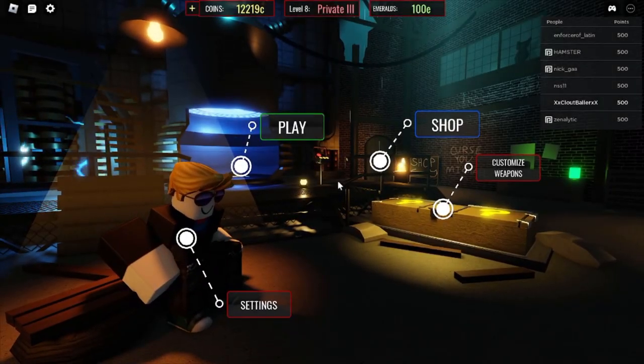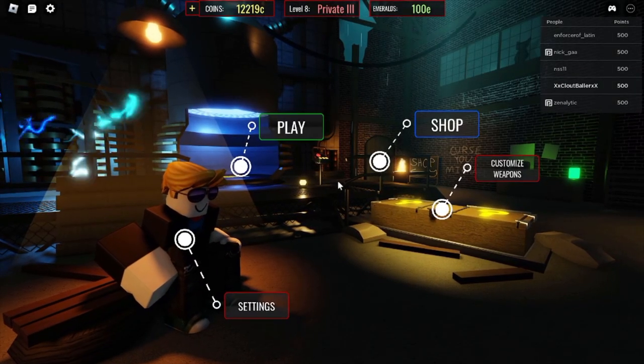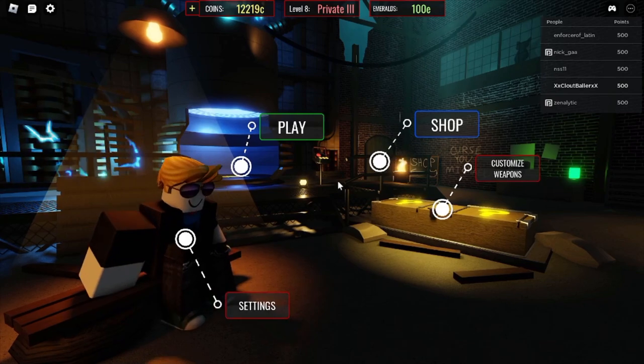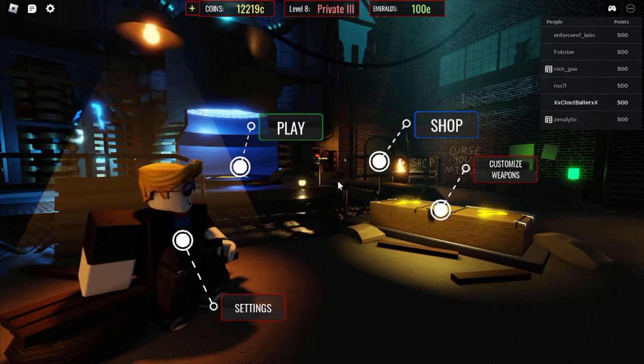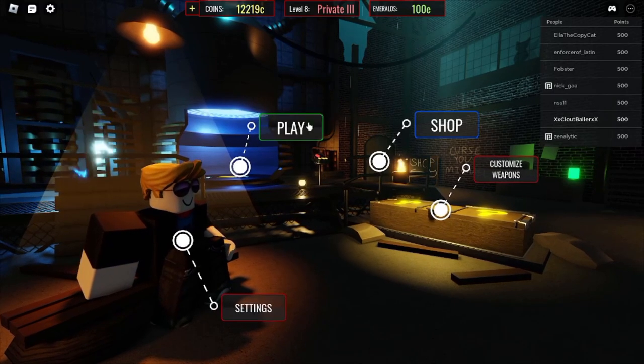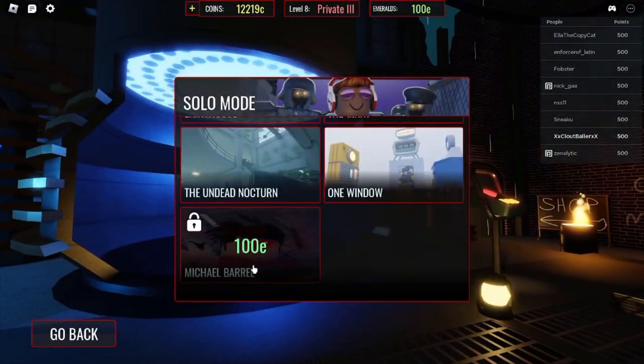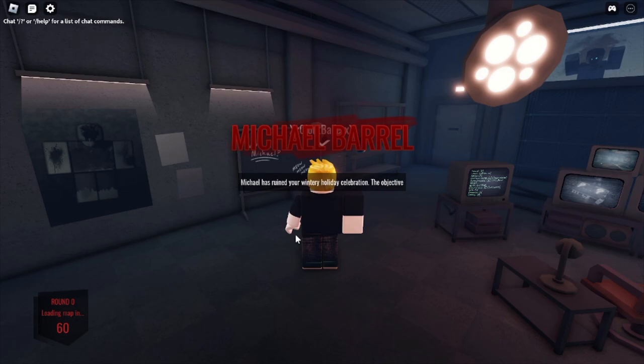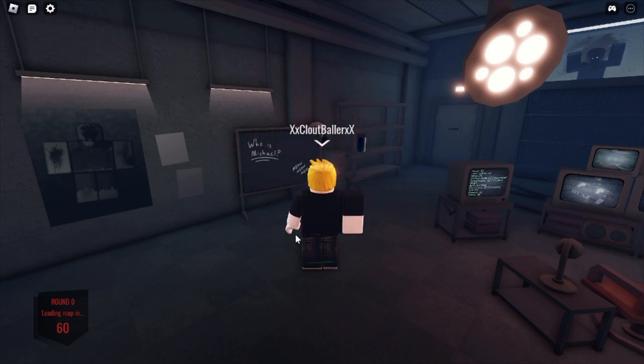Welcome back! The Michael Zombies test server — not the actual game but the test server — just got a new map added, so we're going to have our first playthrough today. If you log on to the test server you get 100 emeralds, and the map costs 100 emeralds to unlock. Interestingly, the objective says Michael has ruined your wintry holiday celebration — you need to capture him and escape, so there seems to be an actual end-game rather than just surviving rounds as high as possible.